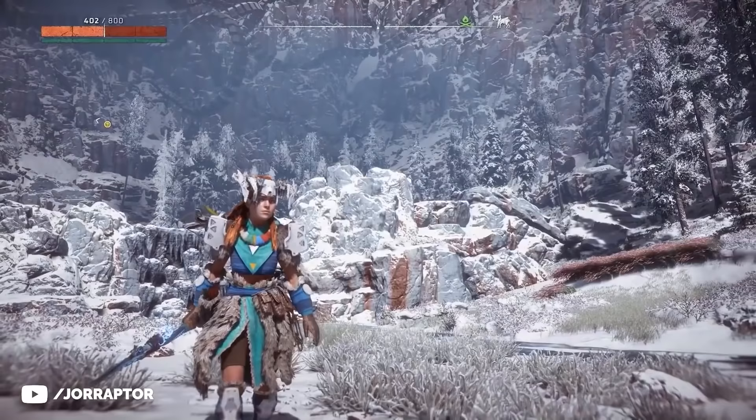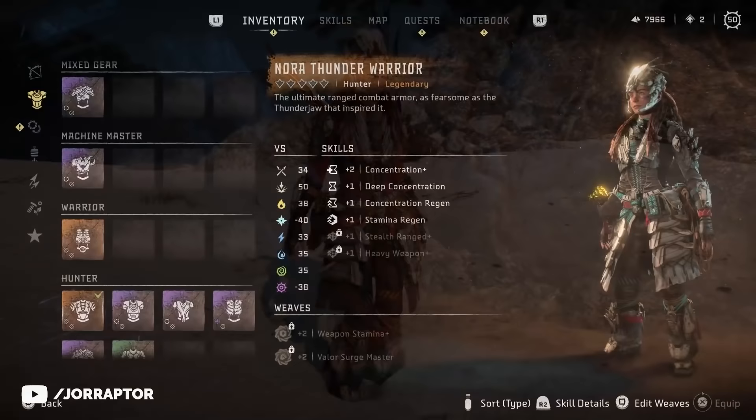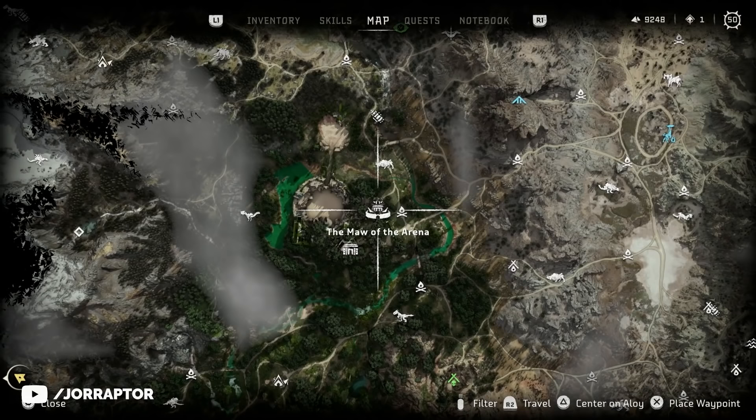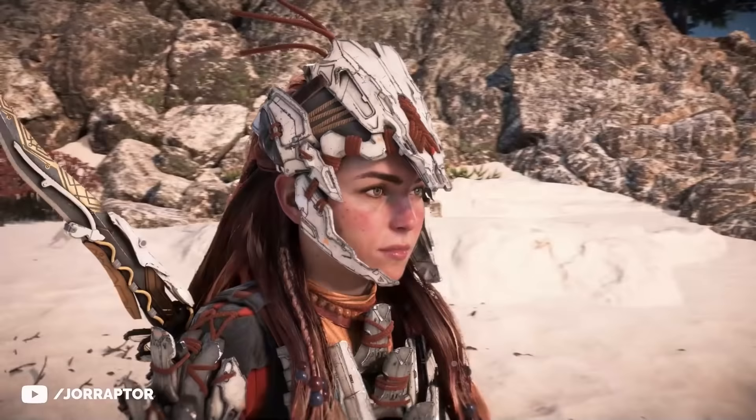One of the Deluxe Edition items for Forbidden West is called the Nora Thunder Elite, which I really dig thanks to the red color. But there's also a regular variant and you can get this one in the Arena. It's really one of the best armors in the game. The only sad part is you can go to the Dyer to change the color of outfits, but you cannot find that red color you get from the Deluxe Edition outfit, so that is still exclusive, although I hope they change that later on.